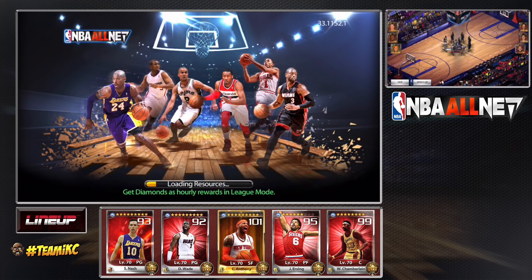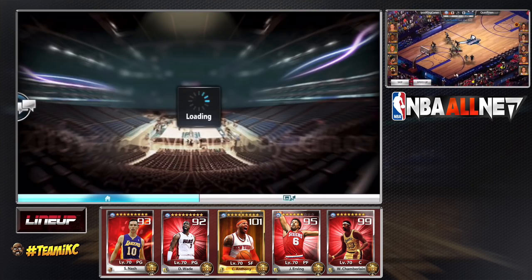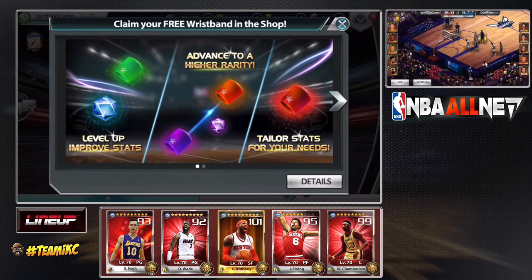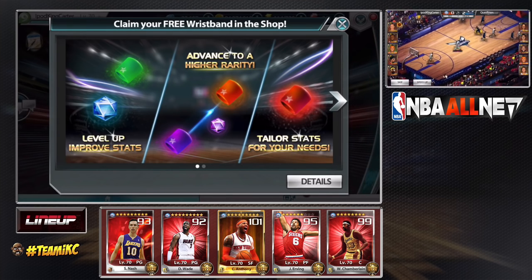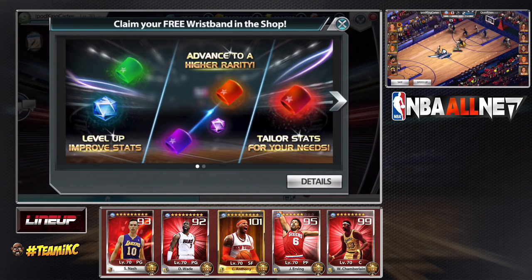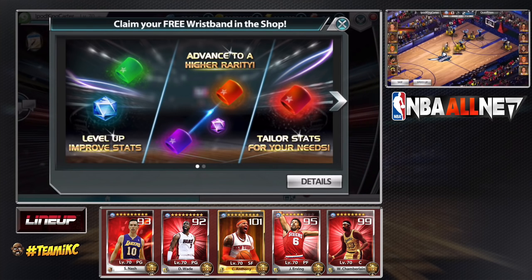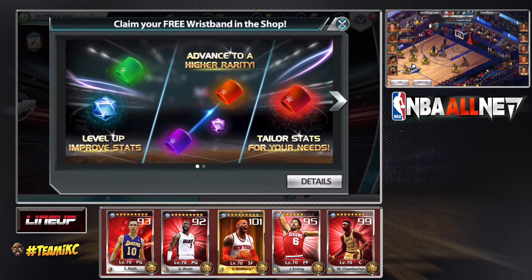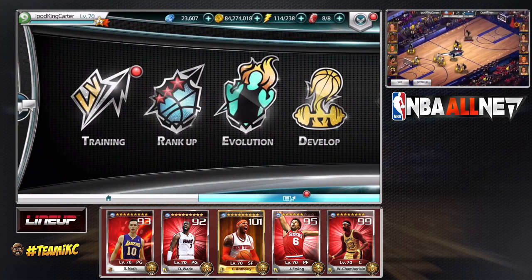Today I wanted to talk about mythic cards. A lot of people have been spazzing in the chats lately — people don't know what type of cards to go for anymore. All these new gold cards are out, the gold Westbrook is like the cheesiest card in the game right now, and a lot of people are still trying to figure out how to get Westbrook.